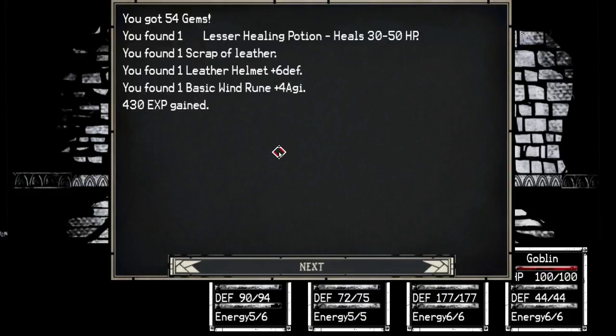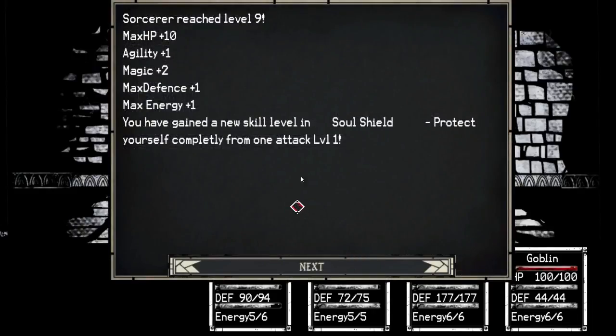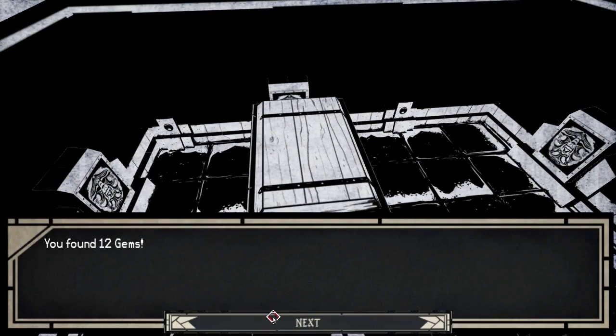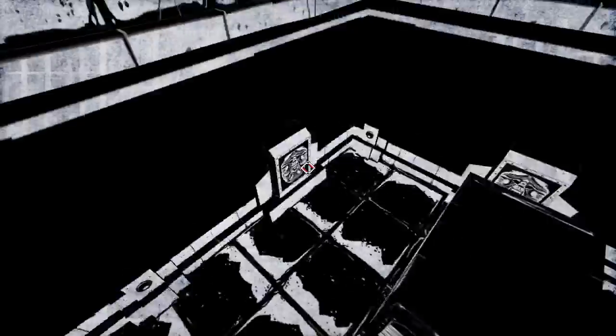I just didn't want to talk over the music, it's great. You got 54 gems, lesser healing potion, leather helmet, basic wind rune. Ooh, new skill — Soul Shield: protect yourself completely from one attack. Okay, that's cool. I don't know if that's from walking up to this thing or if it's random battles down here.